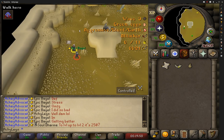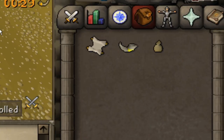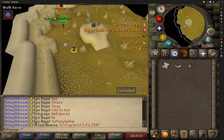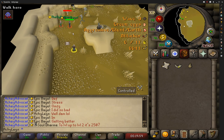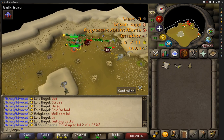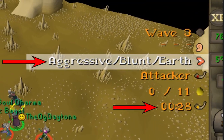When each round starts, the first thing you want to do is call, which you can do by right-clicking on the horn in your inventory. Every 30 seconds you will be required to call out a new attack style. You might be wondering how do I know which style to call — I recommend using the Barbarian Assault plugin, which will give you a 30-second timer and tell you what style to call.